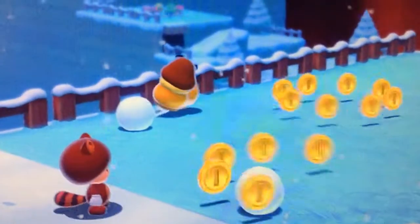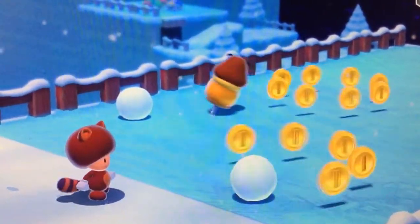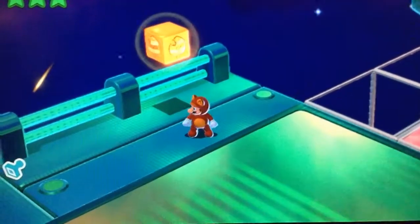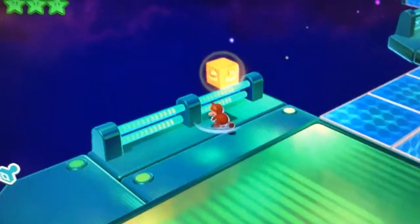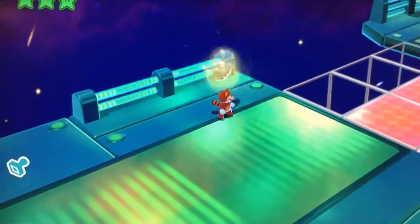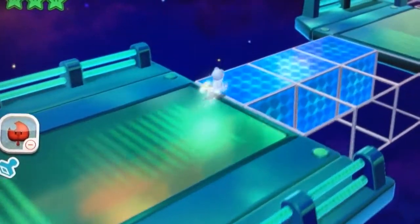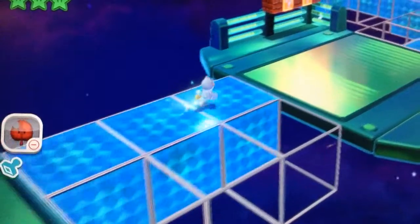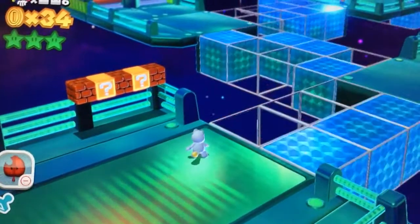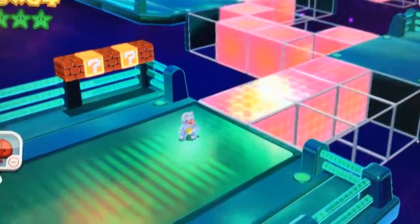Man, he sure does look like he's having a lot of fun. So number one is actually two — it is the Super Leaf and the Invincibility Leaf. Basically, it allows you to be invincible, and you can run right through enemies and not take any damage at all.